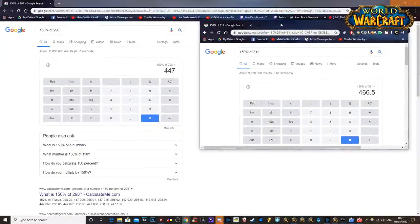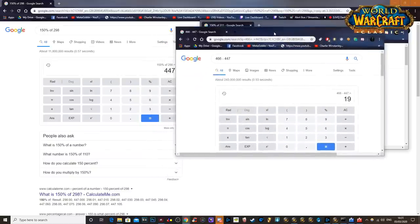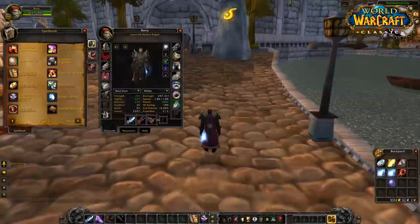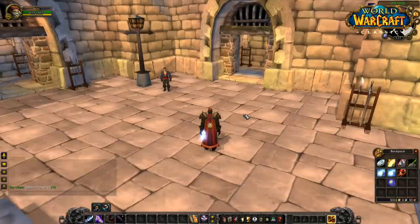The damage is 447 compared to 466.5 — a total damage increase of 19 per backstab from the sharpening stone, plus about 12 extra damage added to melee strikes. That really isn't much when you consider how much damage instant poison does: it deals 112 to 148 nature damage at a 20% proc chance, which is quite significant compared to just 19 extra backstab damage. It would take a massive bump in weapon DPS to overcome the proc damage from instant poison — you really cannot fault it.